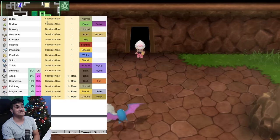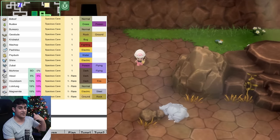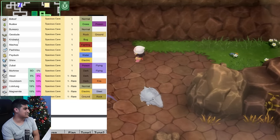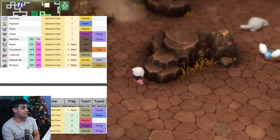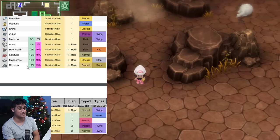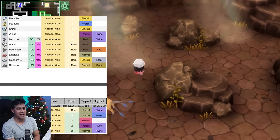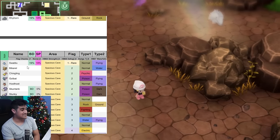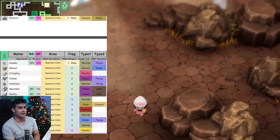The first biome is the Spacious Cave. Flag one Pokemon include Budew, Buneary, Geodude, Kricketot, Machop, Pachirisu, Psyduck, Shinx, and Zubat. You get Murkrow if you have Brilliant Diamond. The important Pokemon to find here are Absol, Houndoom — the Dark/Fire type, which is a must if you picked Piplup or Turtwig — Lickitung, Magnemite, Rhydon which evolves into Rhyperior, and Swablu, a Dragon type you can get early game. It's Normal/Flying now but will eventually become Dragon type.